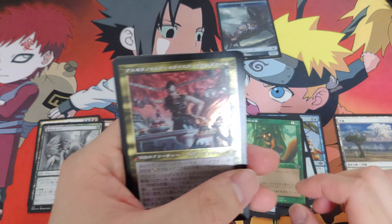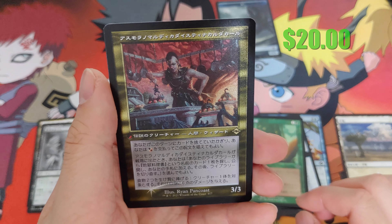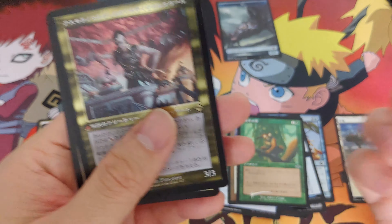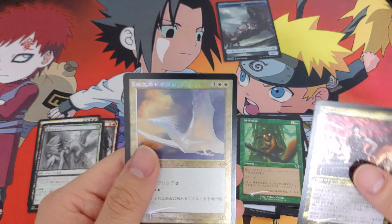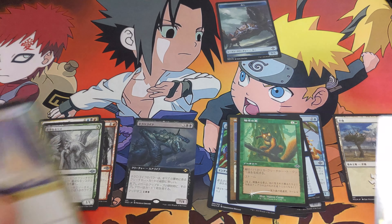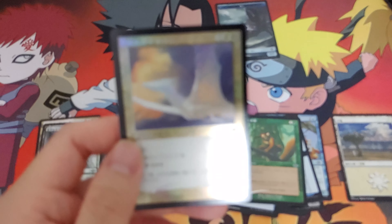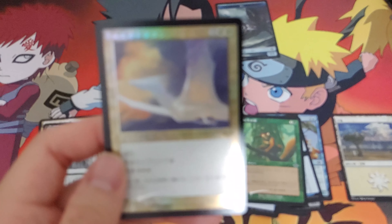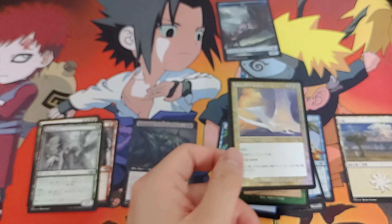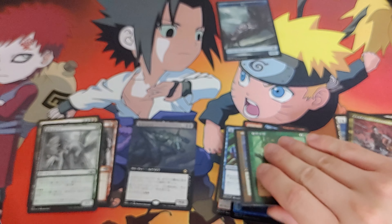Another edge foil retro border rare. I don't even know how to organize this — it's so much stuff. Then we have a regular foil Sliver. Focus — regular foil, regular foil, edge foil. I'll put the edge foils on top of the edge foils I guess.